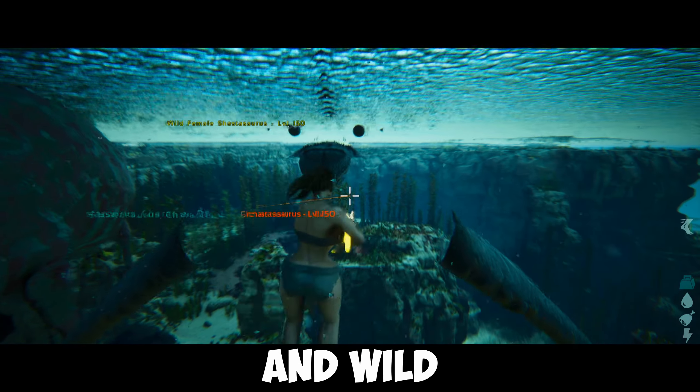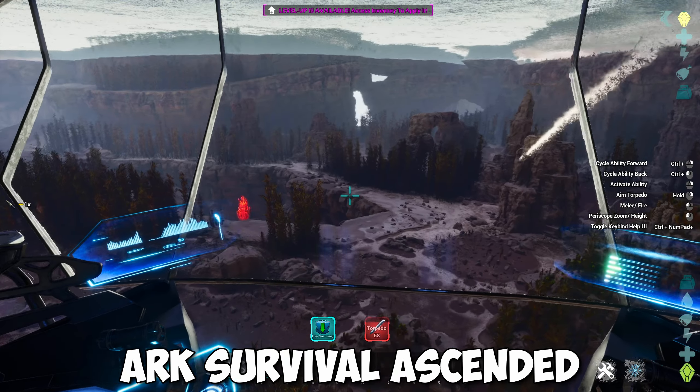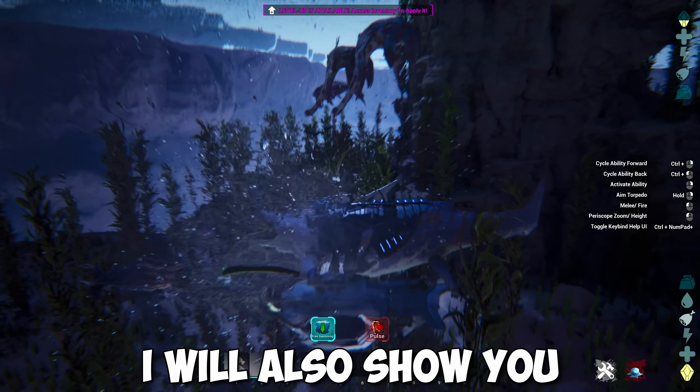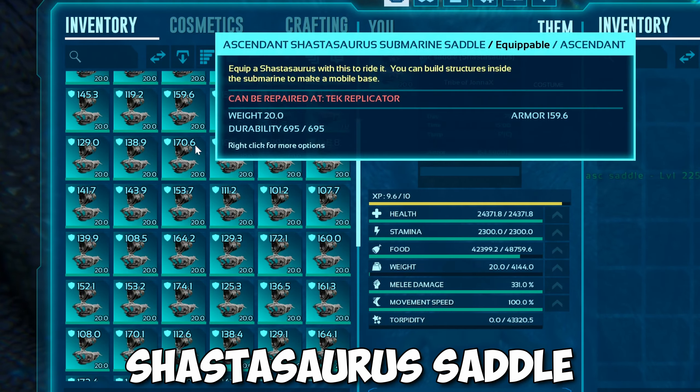How to spawn in a tamed and wild Shastasaurus in Ark Survival Ascendant. If we stick around I will also show you the code for the Ascendant Shasta saddle.